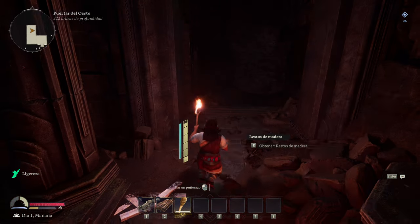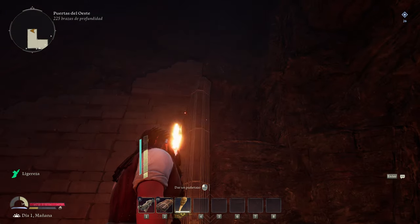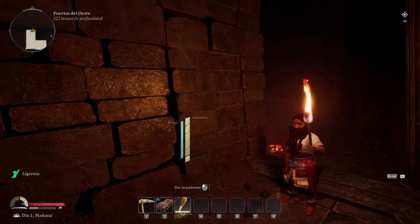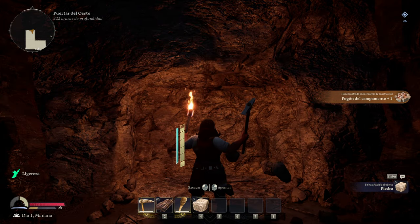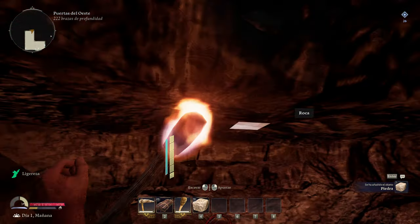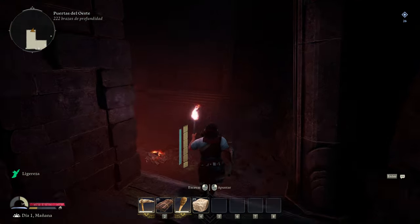Hay una puerta. ¿Por aquí qué hay? Más madera, eso es para picar. El juego ha tenido un montón de cambios que vamos a ir viendo ahora. Ya cuando acabó la otra serie, el modo historia, ya habían habido un montón de cambios. Porque puedo fabricar un pico, exacto. Un fogón de campamento. ¡Enano! Aunque tengas un pico de los más básicos, hayas perdido todas tus maravillas y objetos mágicos. El enano rojo ha vuelto. Aquí no hay salida, he cogido piedra. Vamos al otro túnel.